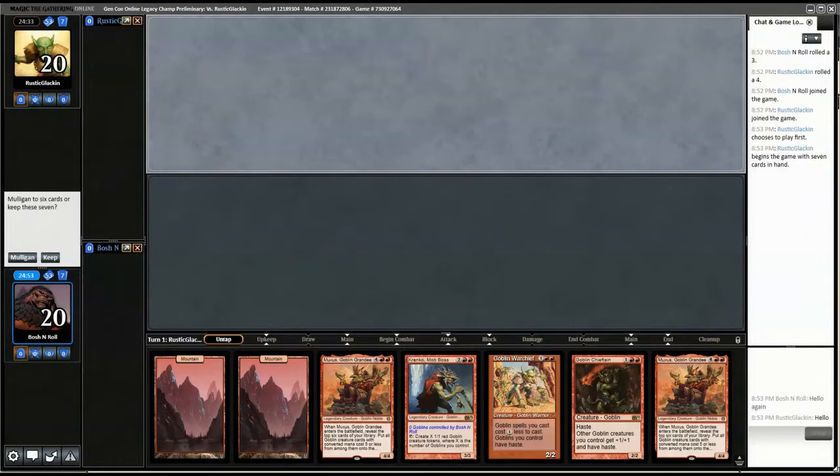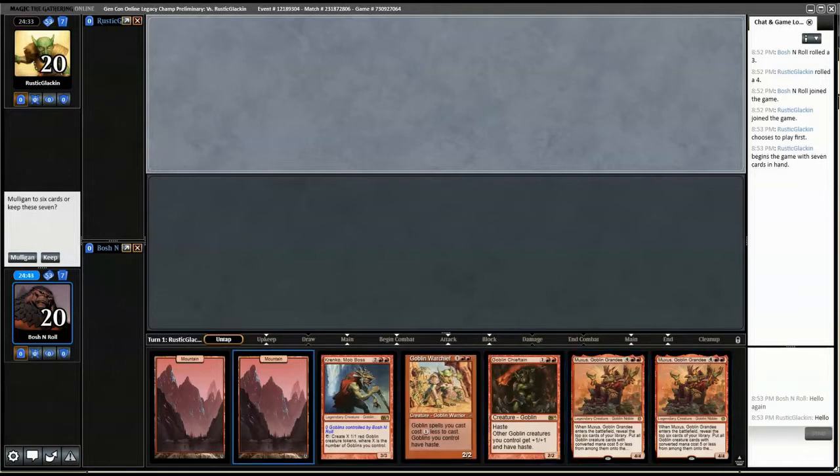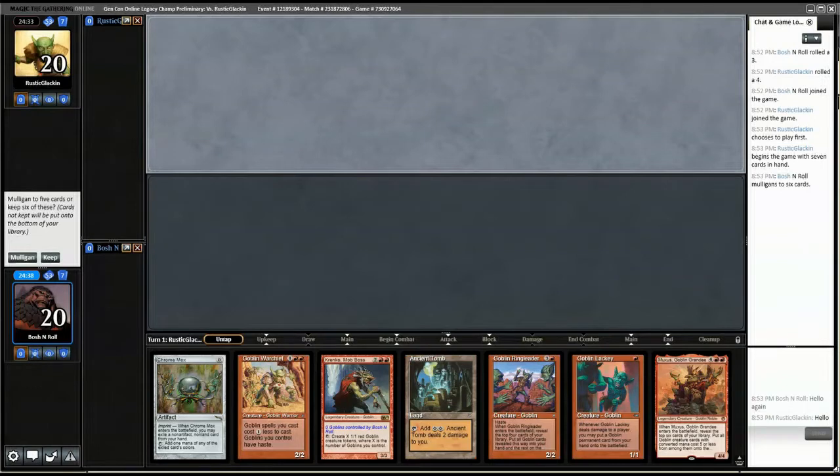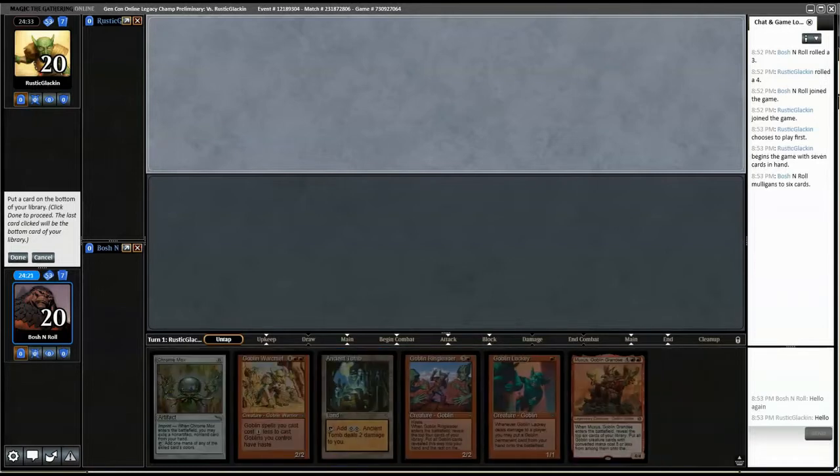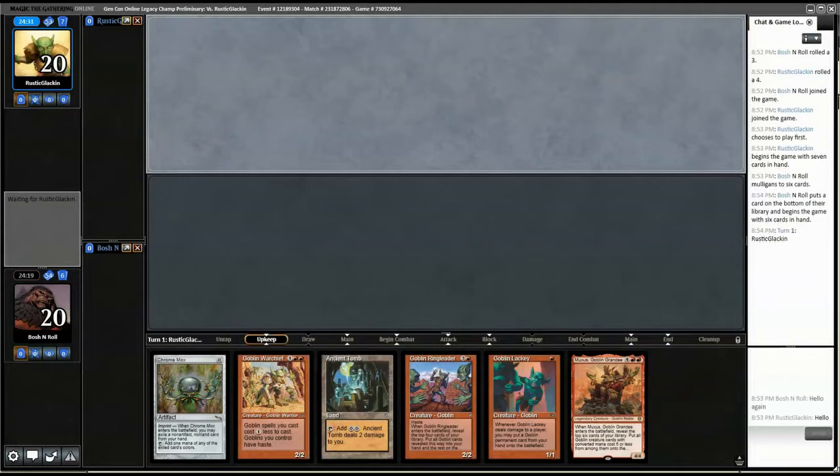We're here for round three — we're playing against Ryan Glacken again. We played against him in the Vintage prelim yesterday. I don't know what he plays in Legacy, but our hand is not keepable basically no matter what our opponent is doing. This one I will keep and hope that he's not on a prison deck or any deck with discard spells. I'm going to bottom Krenko. This has Lackey and Muxus — being on the draw is kind of lame but can't help that.